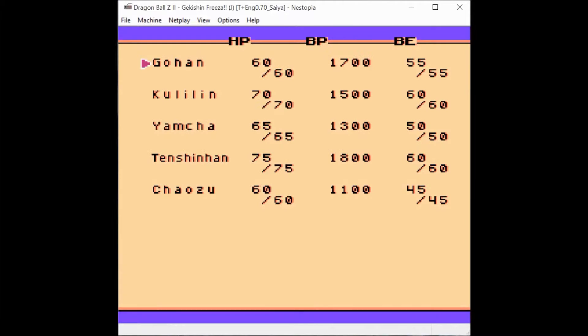It is a little bit longer of a path but it gives you more opportunity for battles. Then you finish up going up here and making your way. Let's see your stats. Gohan has 1700 base points, Krillin has 1500, Yamcha 1300, Tien Shinhan has 1800, and Chiaotzu has 1100. That is more practical than what we got at the end of the last game — that is more what their stats are supposed to be.